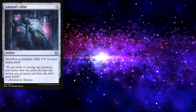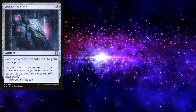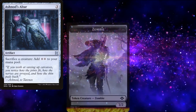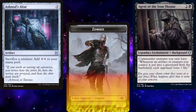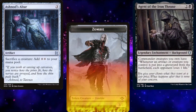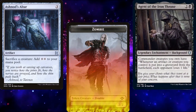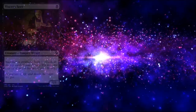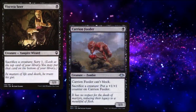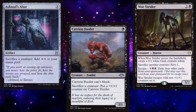Now, all Aristocrats decks have 3 moving pieces: sacrifice outlets, creatures to sacrifice, and payoffs for sacrificing. Ideally, our sacrifice outlets should let us sacrifice as many creatures as we want, but that isn't always an option. Our unlimited sacrifice outlets are Viscera Seer, Carrion Feeder, Woe Strider, and Ashnod's Altar.